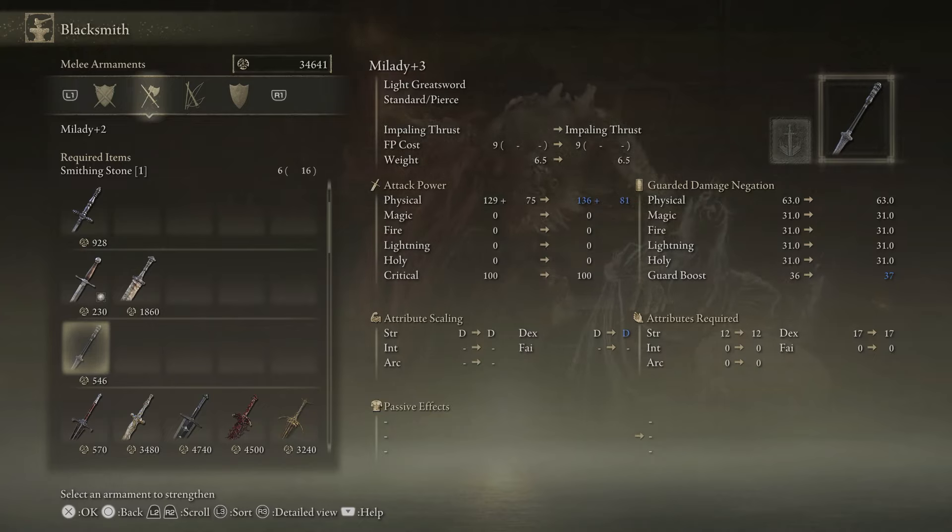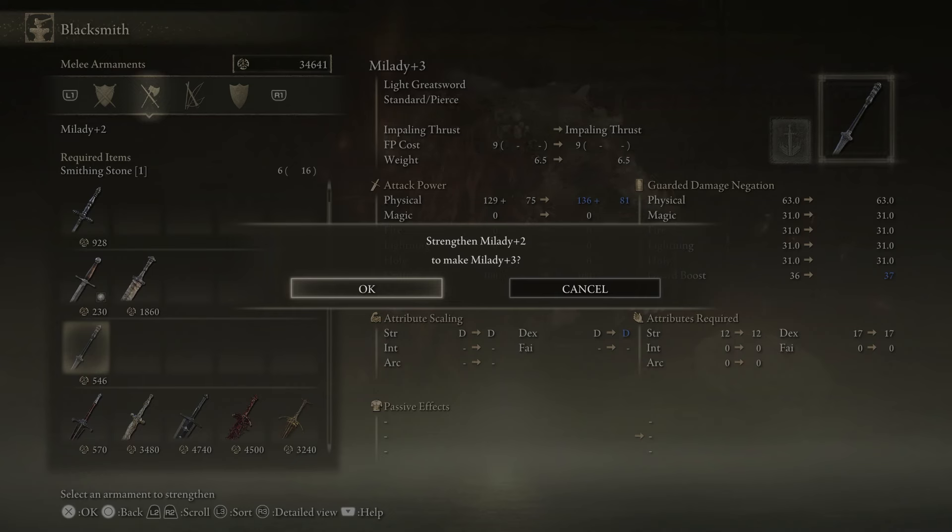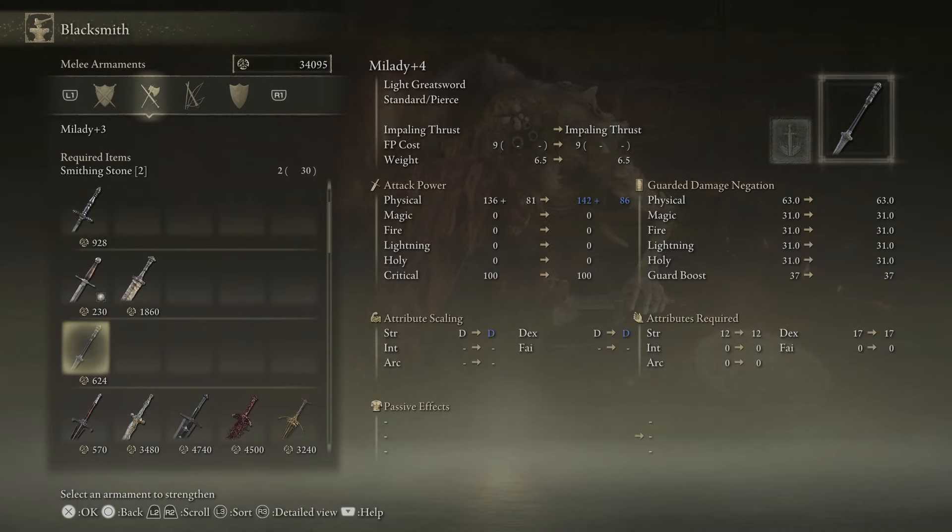We're getting seven and six on it — so that's thirteen. Let's upgrade it again. Now going from three to four, it still looks like it's roughly about the same. But we'll continue. The scaling has changed for dexterity — it's now C level, so the more I pump my dex, the better I'll be doing. And we're at four, seven, and six, so it's still about thirteen roughly.